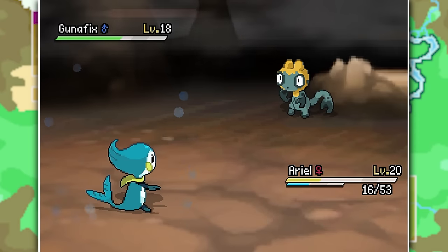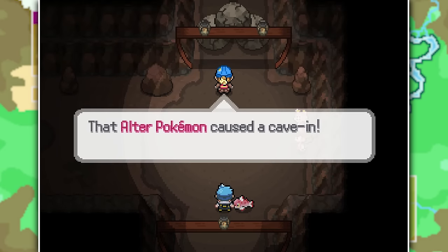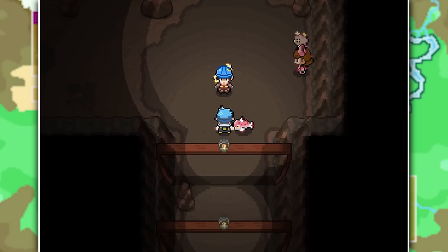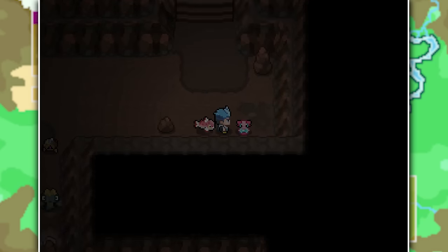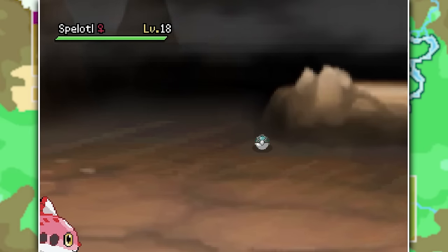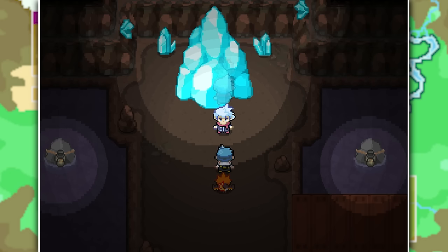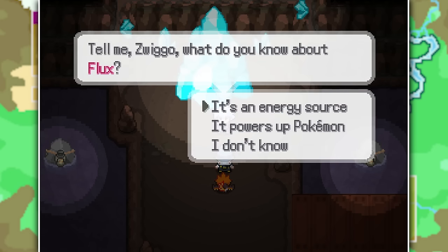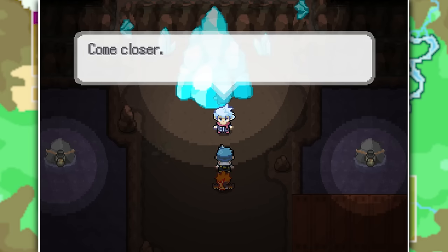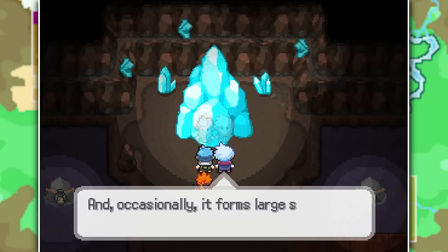In the cave I grab Gunafix, a fighting type that looks like a regional form of Scraggy, and the rock-psychic type Comite. Some mine workers explain that rock slides have blocked roads and left much of the cave pitch black. A miner gives me lanterns to hang on rocks and light up the entire cave. Then I run into Spellotl - probably the cutest Pokemon I've ever seen because I love axolotls, which this thing is clearly based on. After naming her Pam and adding her to the team, we reach the heart of the cave where the champion is standing by a massive crystal.